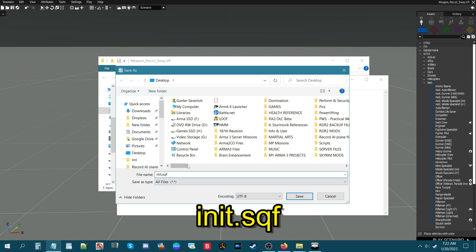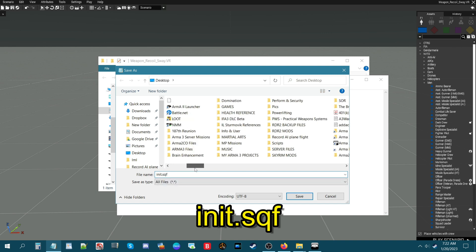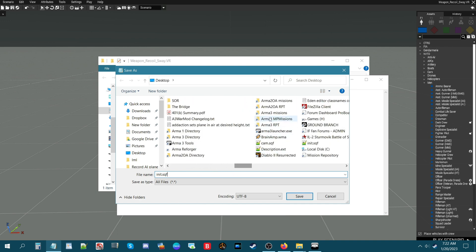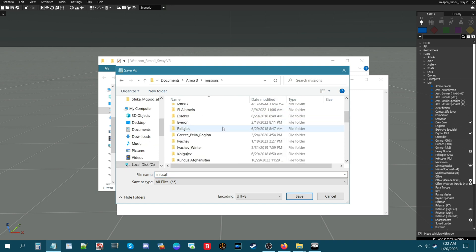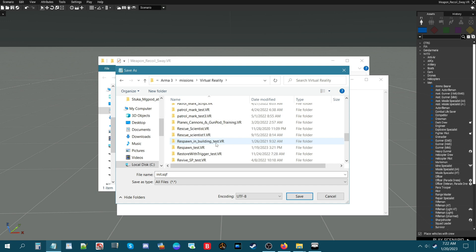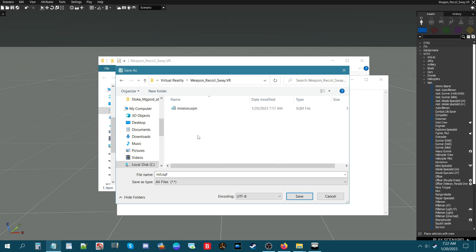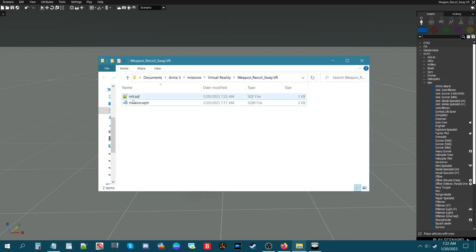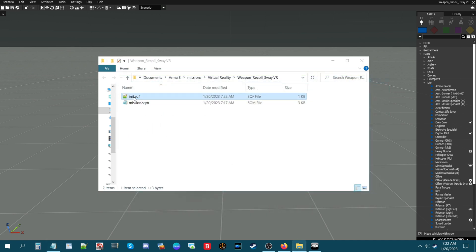Before you save it, locate your mission folder. My mission is in ArmA 3, virtual reality, at the bottom here - 'weapon recoil and sway' - and then hit Save. So now you have the init.sqf.